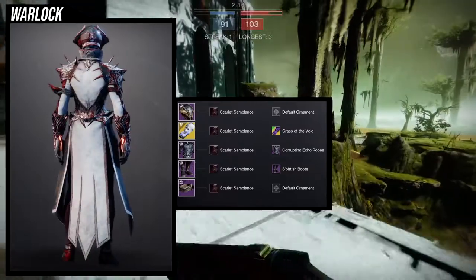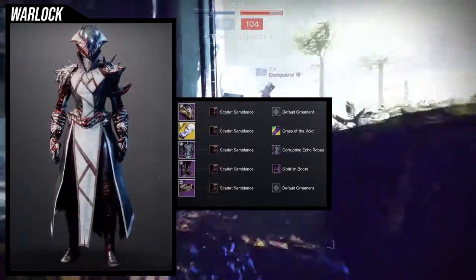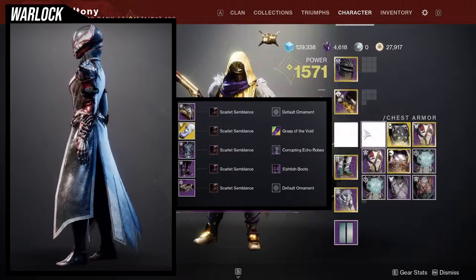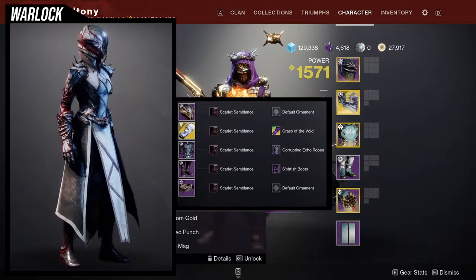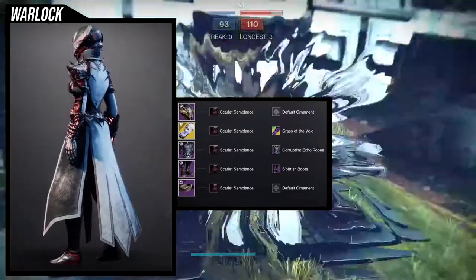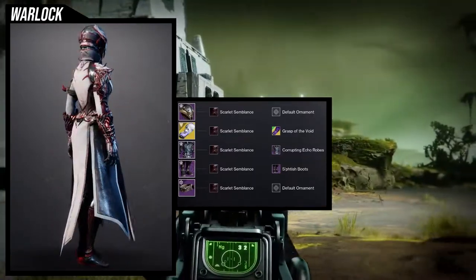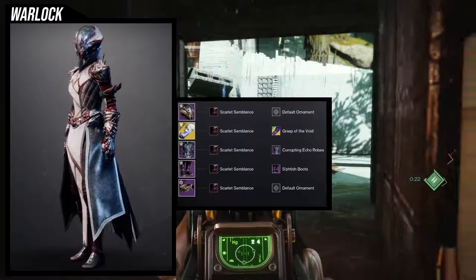For the helmet we're using the King's Fall helmet — I think it looks really cool. I don't have the chest piece I originally wanted to pair it with yet, but I still think this works and might even prefer it. For the arms, we're using the Controverse Holds with the Grasp of the Void ornament, which is the new ornament this season — it looks really cool. For the chest piece, Corrupting Echo Robes go really well with the hive-themed helmet.